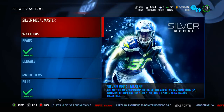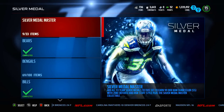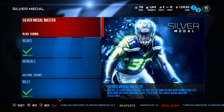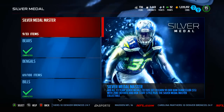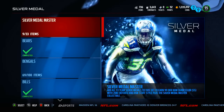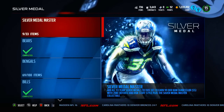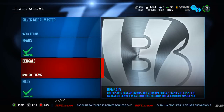Otherwise I don't think there's any purpose in doing it. If you want the 99 Cam Chancellor, I implore you to just wait until the price goes down in the auction house — it's really not worth your time and coins to do this. It's an insane set because you need to do every single team, which requires 100 items, and then the free agent set requires 150 items. In total you need 3,350 items — it's an absurd, crazy amount of items. You can't even hold that many in your binder and it costs a ton of coins.